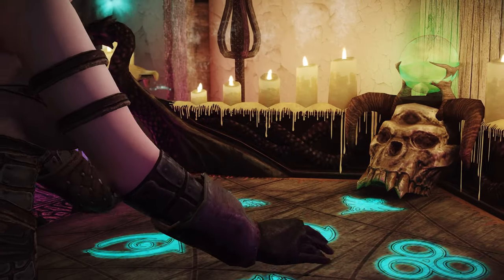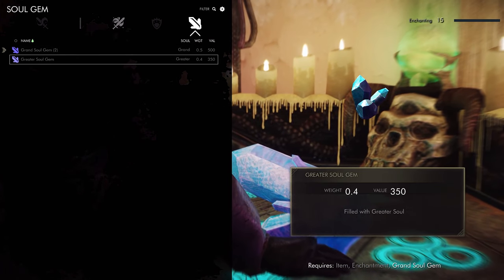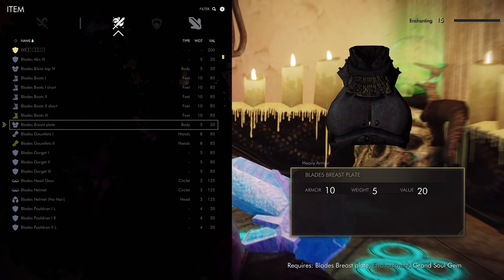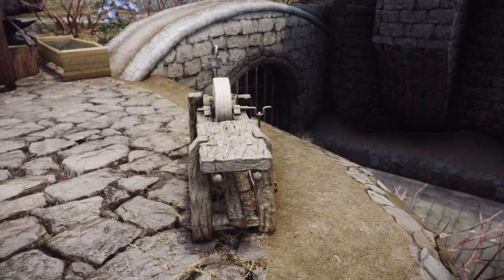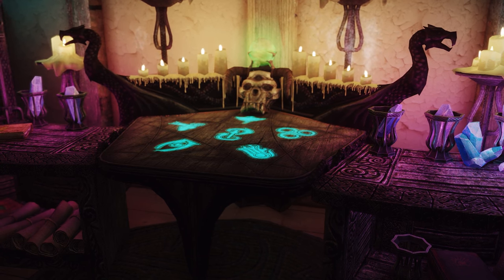Moreover, when using arcane enchanters, even the soul gem you're using is placed on the enchanter, allowing you to place all items on the shelf in real time. It's truly an astounding mod that could easily be considered one of the must-have mods of the year, so don't miss out on it.